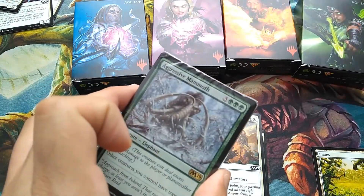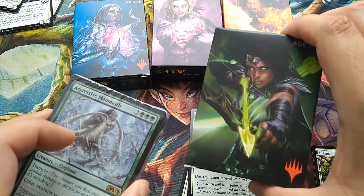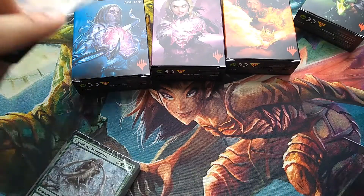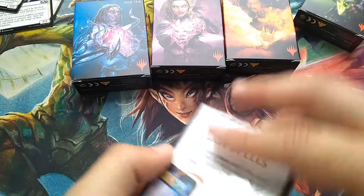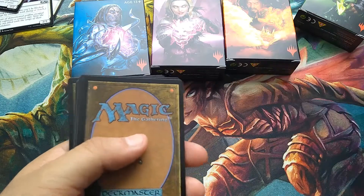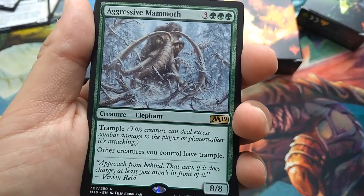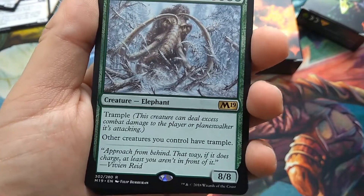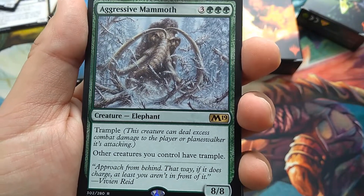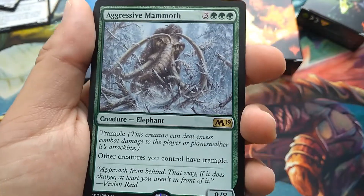The white box also came with a green deck, which is the same structure as any green deck in the set. The rare is Aggressive Mammoth — 6 mana for an 8/8 with Trample, and other creatures you control also gain Trample. It's an exclusive card at number 302 out of 280.